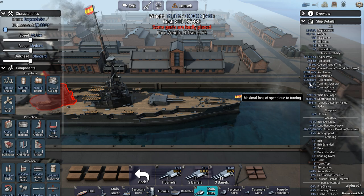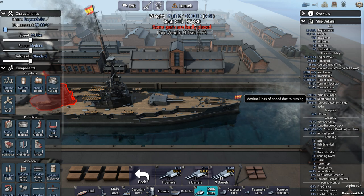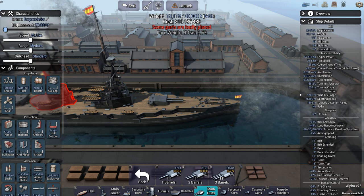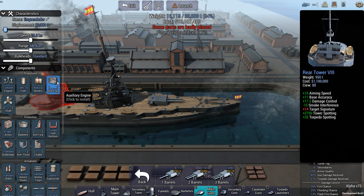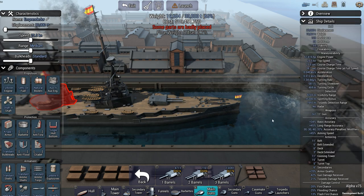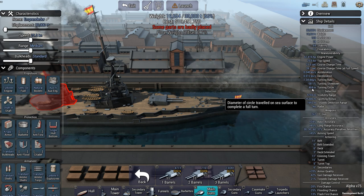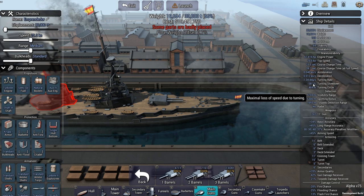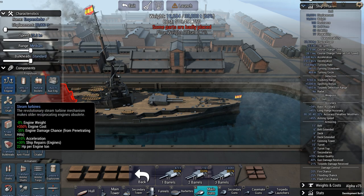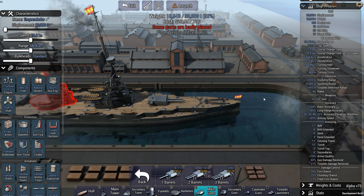The ship also has a turning slowdown stat — how much speed you lose when making a turn. Much like the turning circle, you can improve this by having auxiliary engines on your ship. I managed to get my turning circle down to 469 meters, but the turning slowdown isn't very good. That partly depends on the type of engine and hull form you have.